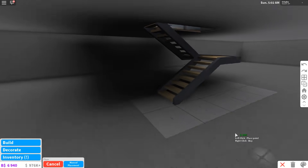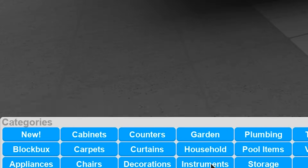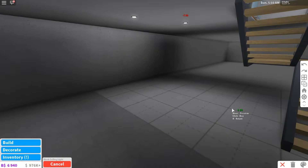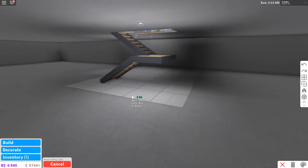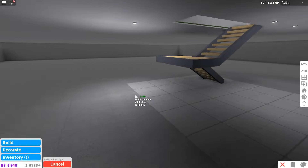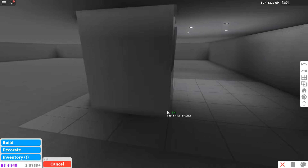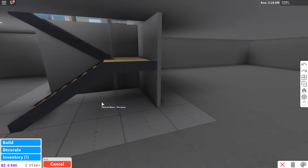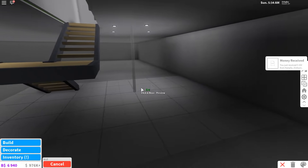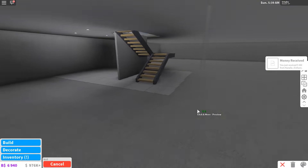We should get a couple of lights down here. Going to decorations, lighting — placing a couple of lights around just so we have some lighting down here. That looks a little bit better. This is just the rough draft so nothing is finalized yet. We do need some walls though. I'll place one right there and one right there so it has a closed-off feel, though one of them looks a little weird, so I'll leave that side open and keep just the one wall.